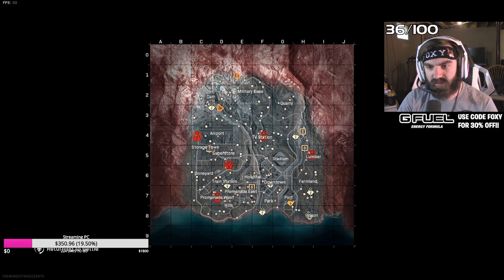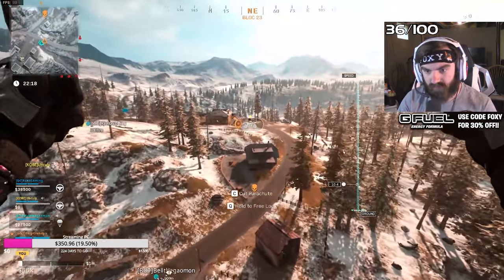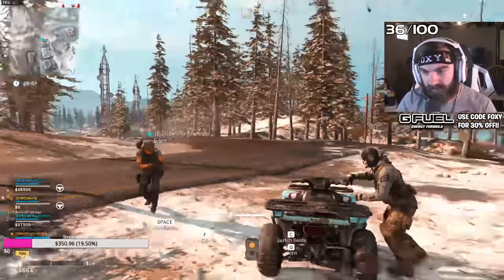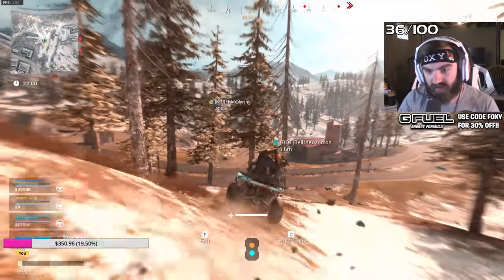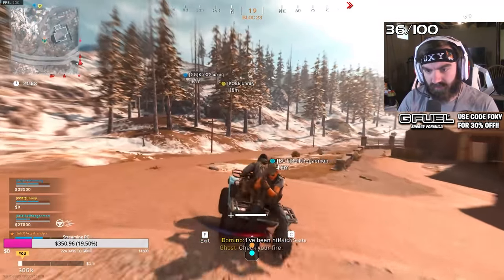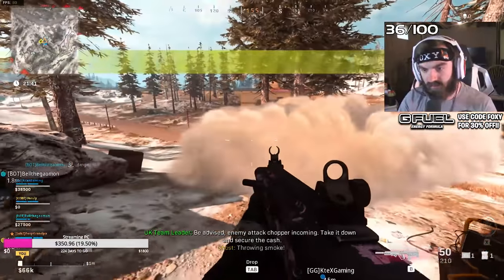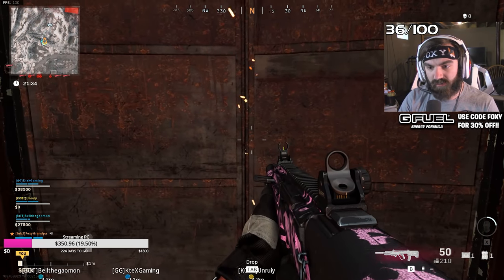We're actually spawning kind of close. Yeah, because we're trying to get here — we could probably land right on it. You guys can get the Mongoose right there. Let's go. How many people are over there? I don't see anyone. I'm being shot in the back! He's over there — guys watch my back. Lights green, lights green. Good smoke. I've got Cold Blooded on so I should be good.